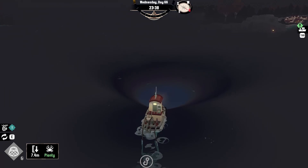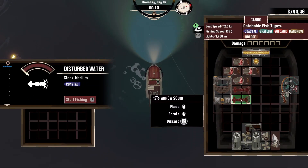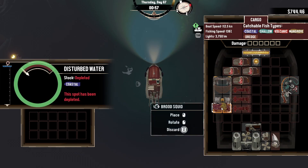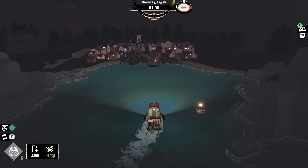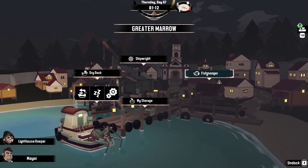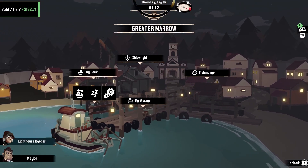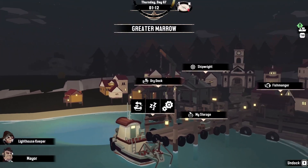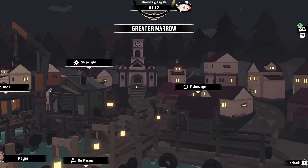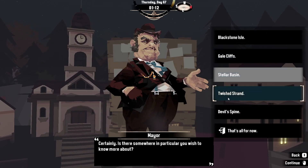Why am I catching squids here? Maybe we can catch some more, but it's not like I need money right now. We should be heading towards the volcano. Oh, we got an abnormal squid! Let's sell what we caught, then we'll go to sleep and head towards our destination in the morning. Let's see if we can interact with anybody — no, nothing new. Let me ask him about the region. Yeah, I want to know about Devil Spine.